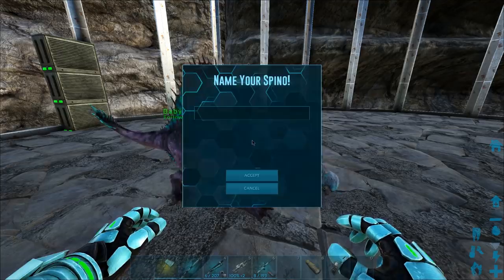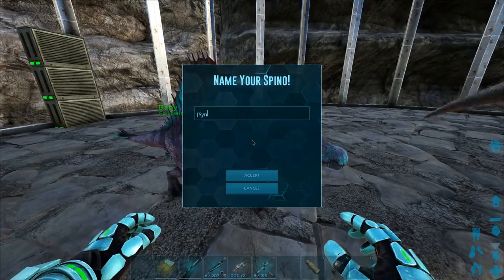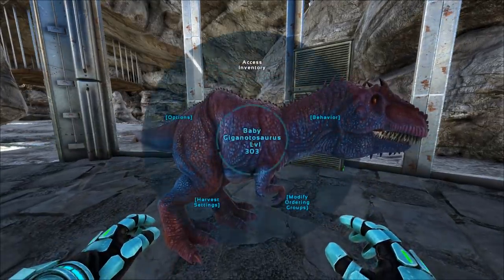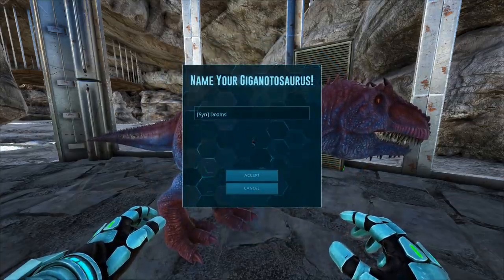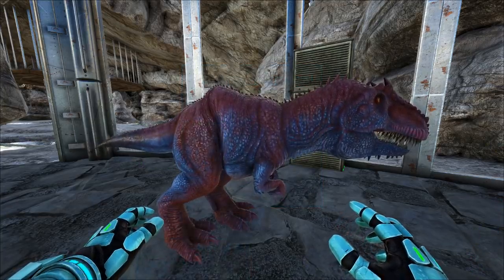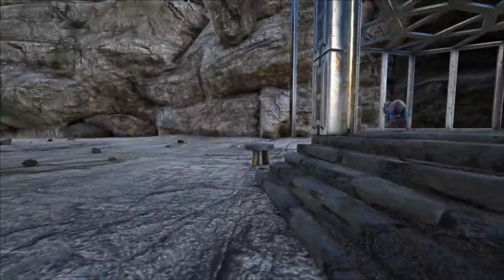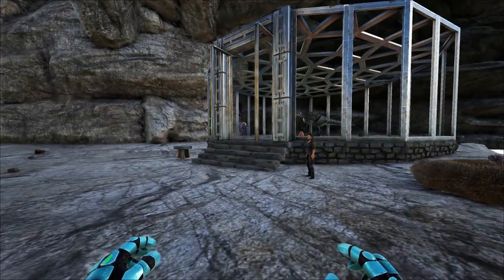The new Poseidon is born. He is male as well — I don't know what gender the original one was, but here we go: Poseidon 2. The new Doomsday is also born. Let's go ahead and name you, buddy — Doomsday 2. Female, just like the last one. Awesome. We're going to let these beasts grow up. I might end up bringing them to Scorched with me — maybe not the Spino, but probably the Giga, just to see, because I don't know exactly how difficult the Dodo Wyvern is.